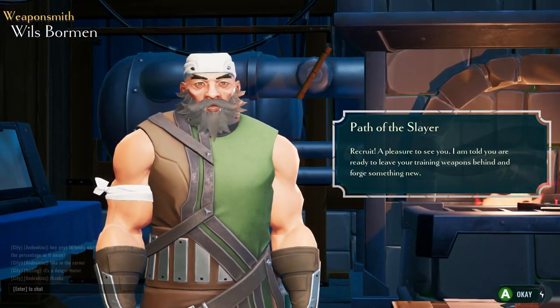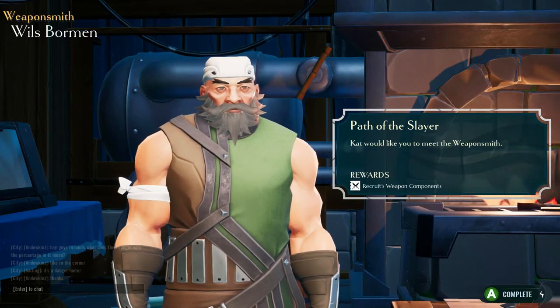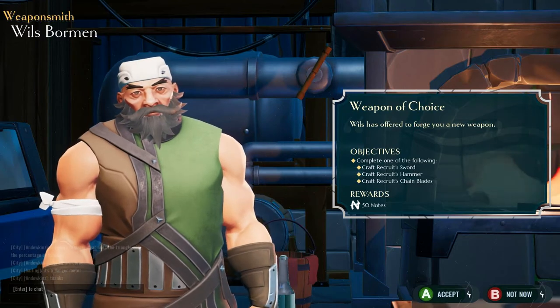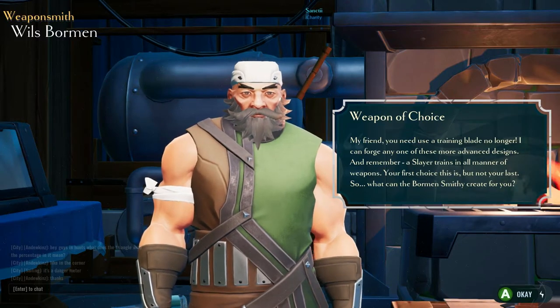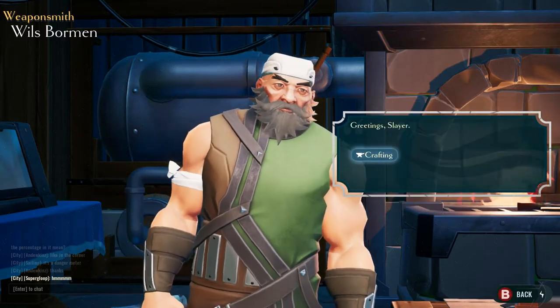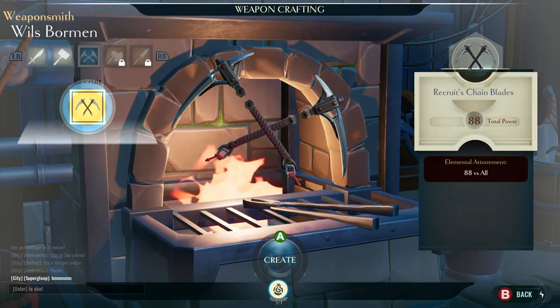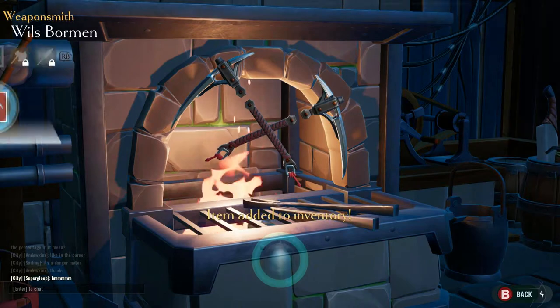Path of the Slayer. Wills offers to forge a new weapon — recruit sword, hammer, or chain blades. Chain blades? Are you even asking? Obviously chain blades, bitch! The smithy says: 'A Slayer trains in all manners of weapons — your first choice is not your last. So what can the Borman smithy create for you?' Chain blades. No question.